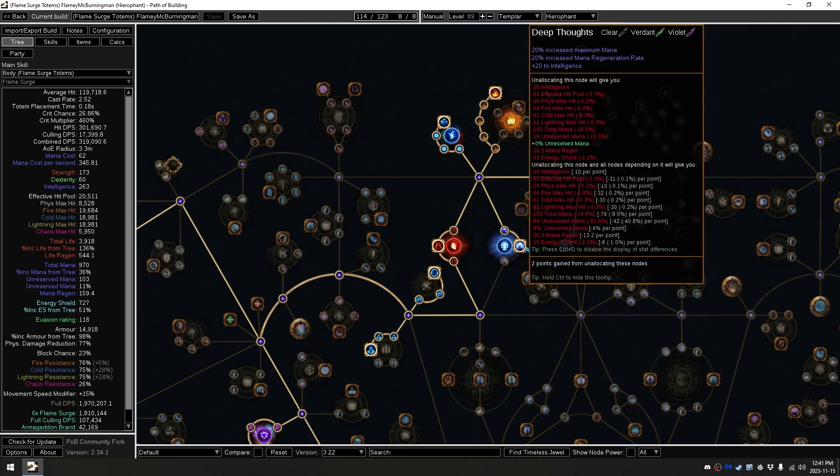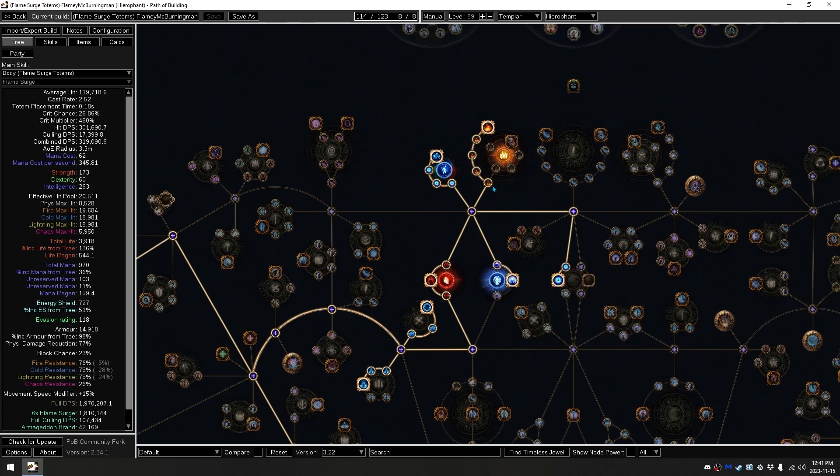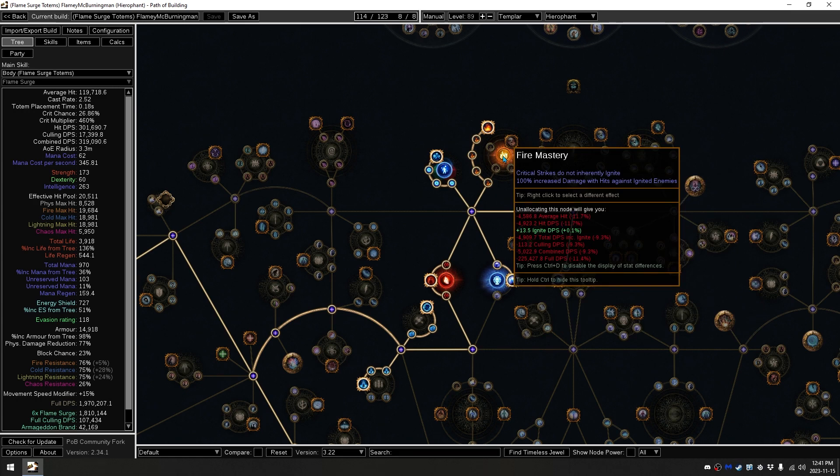Moving forwards, we take the Mana Mastery here, which will give us specifically the Mana Reservation efficiency of skills — that's going to become very important later when we go over our skills. Over here we take just our general fire damage. We also take the Critical Strikes Do Not Inherently Ignite Fire Mastery, because our Armageddon Brand — which is what we use to apply Ignite, since Flame Surge cannot apply Ignite itself — generally does not care whether you are critting or not. It doesn't need to crit to apply its Ignite. So you can just Ignite anyways, and this just works perfectly.